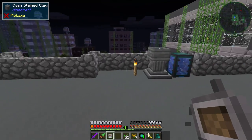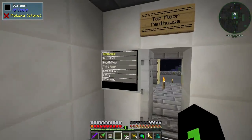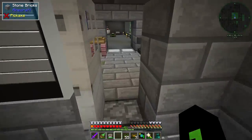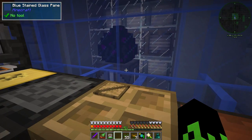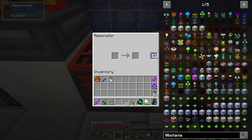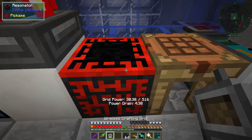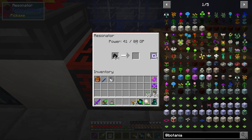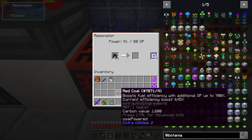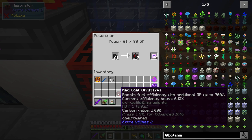That should do pretty well. So let's come down here to the fifth floor — if you remember, we have a fairly expansive collection of grid power right now, which is good. We're using some grid power especially when we're flying. We have our four magical upgrades in here. Let's grab a stack of coal and throw it in. This gives us really nice coal — the current efficiency boost is 645% fuel efficiency, with an additional GP up to 700%. We are almost tapped on that.